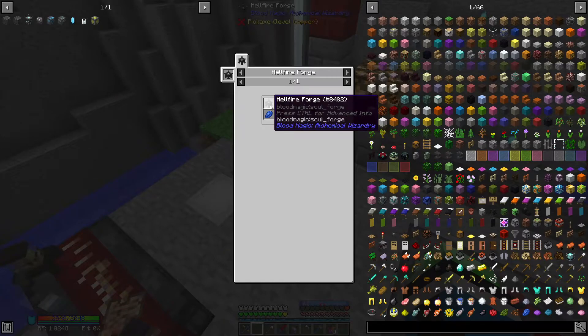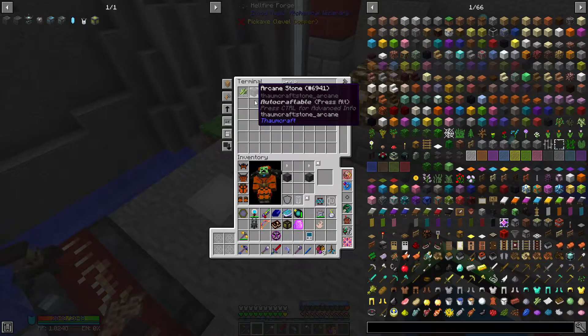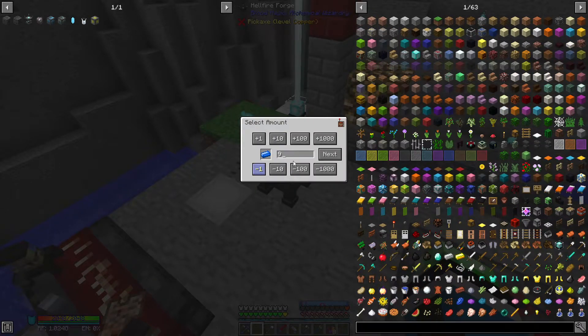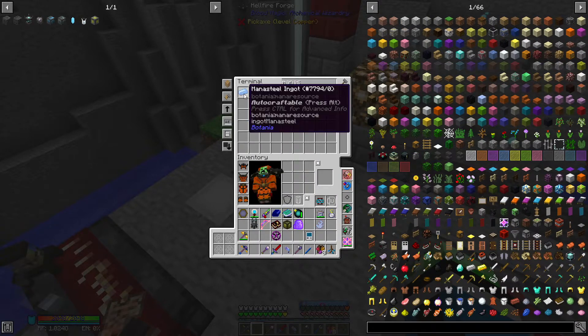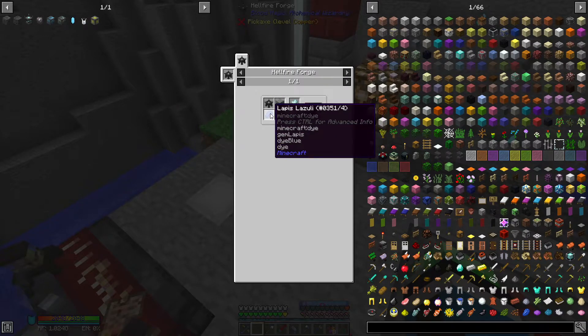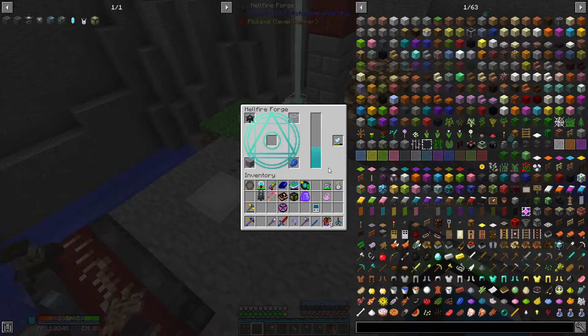Demon crystallizer needs a hellfire forge. I'm gonna need to make another hellfire forge, which needs more arcane stone — luckily I just programmed the recipe to make arcane stone. We also need a block of mana steel, some alchemical brass, and stardust, which I should have plenty of. Another hellfire forge needs stone, glass, and lapis. And that should be the demon crystallizer.